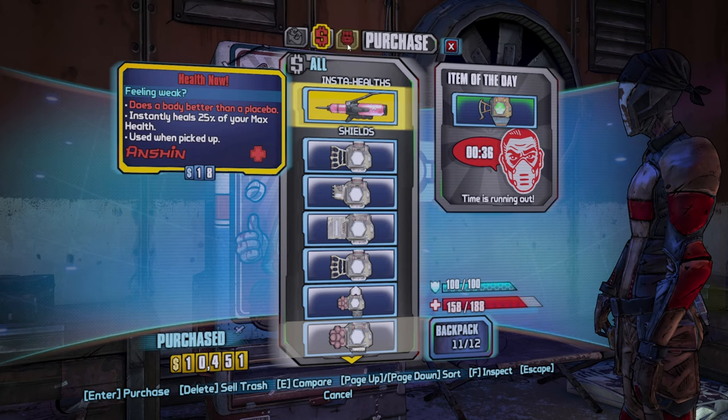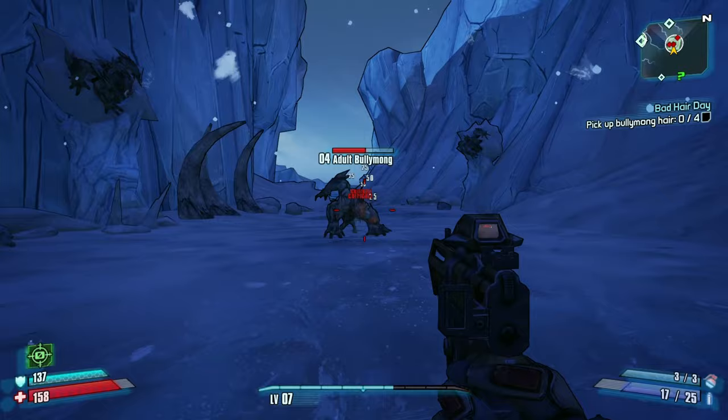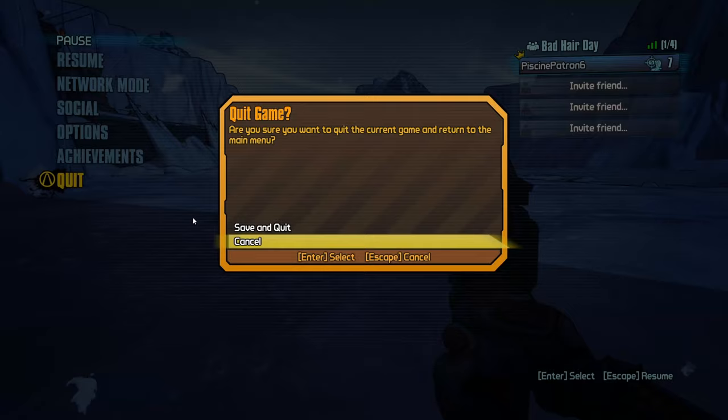I'll just go with this Cut Rate Shield - I've got some stuff to sell as well. Want a better shield. Here we are at the Bullymon. Everyone's done this mission a million times so I probably don't need to talk much about it. And the final piece.